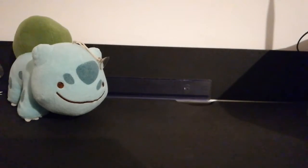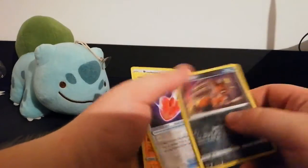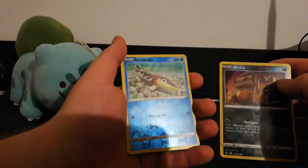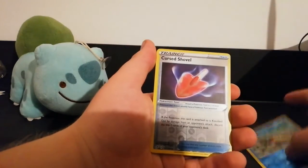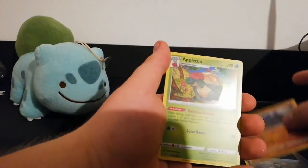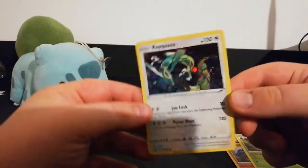Let's summarize our pulls. We have the fake reverse holo — it just has the pattern of a reverse holo. Look at this Arrokuda: it glows, but this one only does it a little bit on the top. Next we have the Arrokuda, Cursed Shovel, the rare reverse holo Whiscash, and the best pull from this opening — the rare holo Appletun. And here's another look at the Rayquaza.